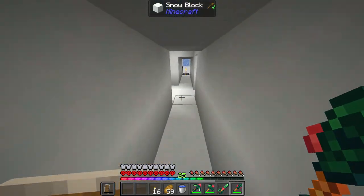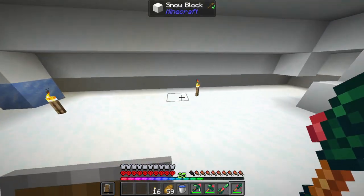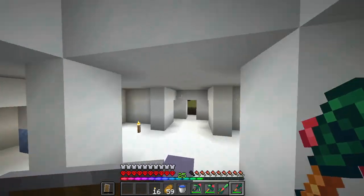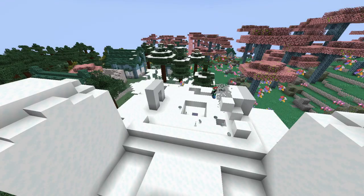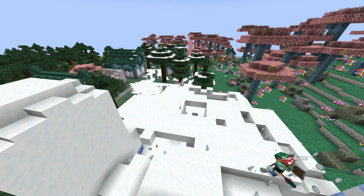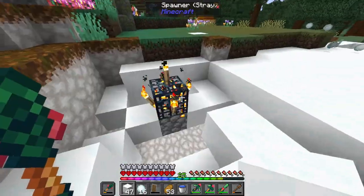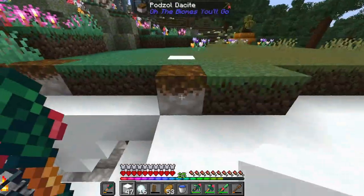To show you guys what I mean by stray skeleton farm - as we head in here there were spawners in here, so we can make a double spawner, which means this area is gonna be going away.